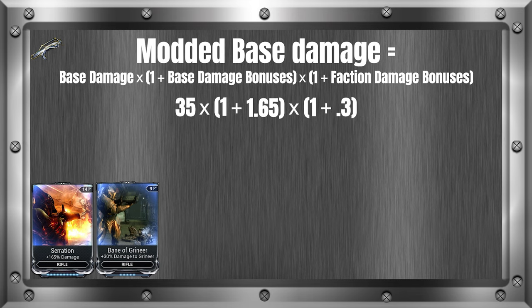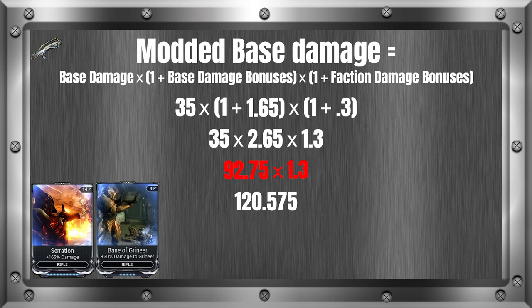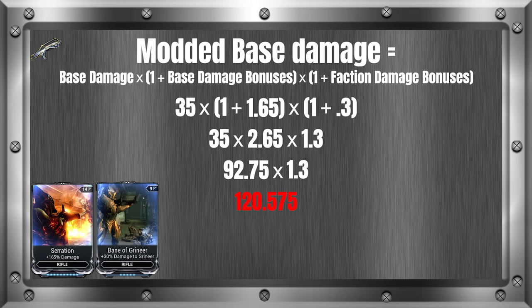Now we have everything we need to solve this formula. With the order of operations, we know we need to do the parentheses first, which leaves us with 1 plus 1.65, which equals 2.65, and 1 plus 0.3, which equals 1.3. Then we solve multiplication from left to right: 35 times 2.65 times 1.3 gives us 92.75 times 1.3, which gives us 120.575. In terms of rounding, this number isn't always rounded in the formula — in this example it isn't — so our final answer is 120.575.